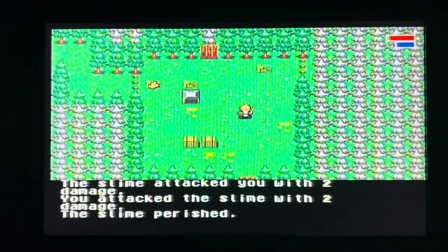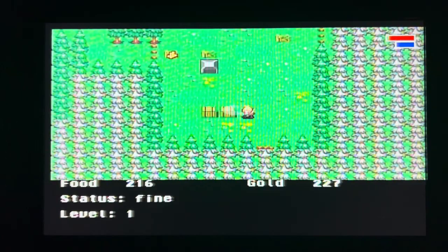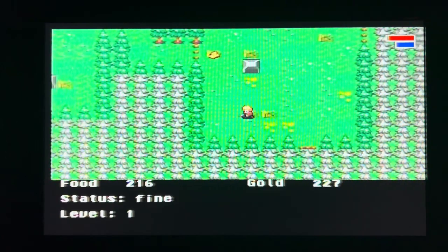You equip yourself with a sword, shield, and armor, which you can find by breaking crates, jars, or pushing objects. Here's the thing about this game: you can pretty much choose which kind of skill you want to level up, as there are several of them.